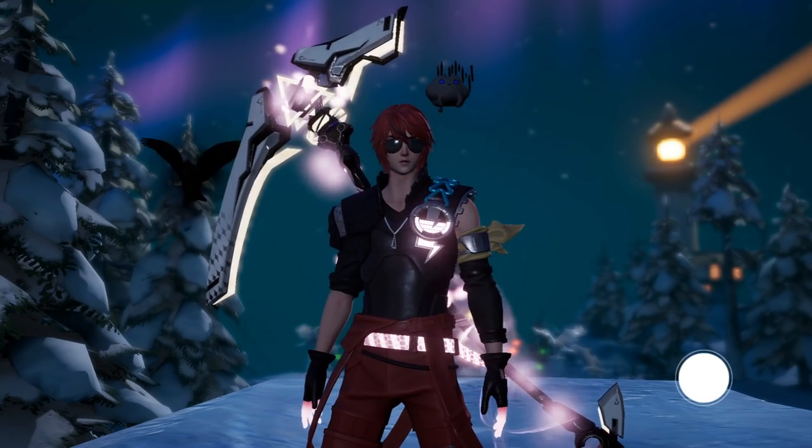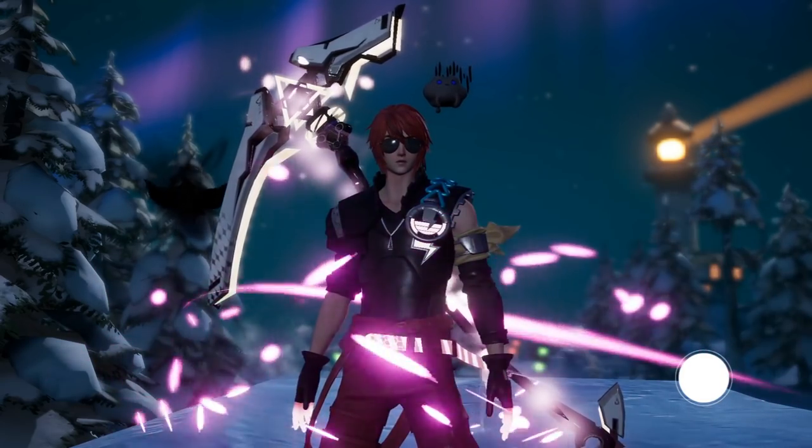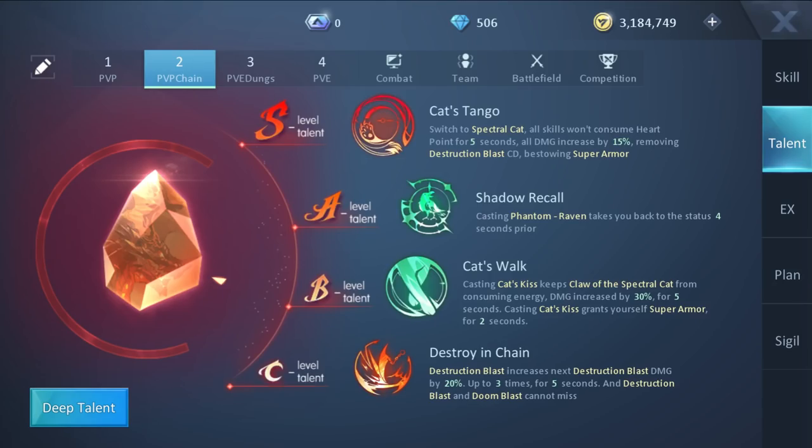And now we get to the fun part: reviewing my plans for PvE and PvP. For PvP, we want Strain Chain, Cat's Walk, Shadow Recall and Cat's Tangle. Strain Chain is for the damage and the ability to never miss — this is the talent that counters Blademasters. Cat's Walk gives us Super Armor every 2 seconds. Shadow Recall lets us get out of sticky situations and heal back to the HP we had 4 seconds before using Phantom Raven. Cat's Tangle lets us spam Destruction Blast and gives us Super Armor whenever we go into Cat form.